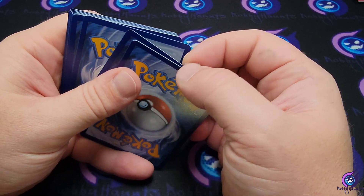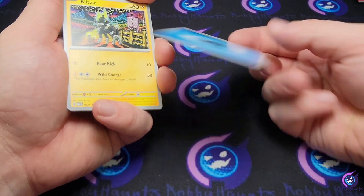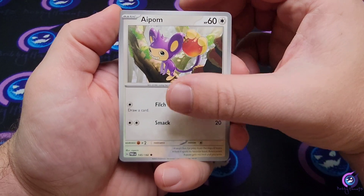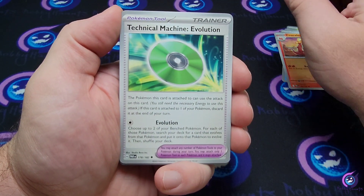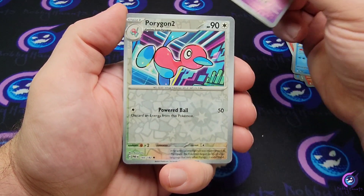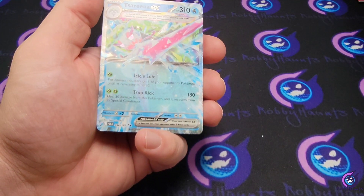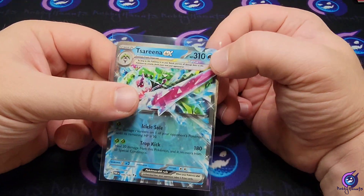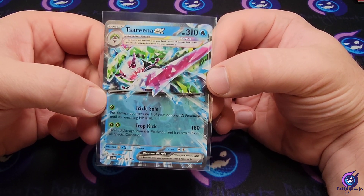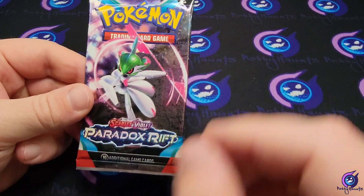What the heck is that? I don't know what that is — I don't know if that was part of a card or what. Energy, Blitzle, Bounsweet, Phobas, Applin, Crock of Lure, Technical Machine Evolution, Vanilluxe, Tinkatink reverse, Porygon2 reverse, and a Tera Serena EX — Terastallized into a Water type. Wouldn't that make it weak to its own type? Oh, it's probably an Ice type — that's cool. Like I said, I haven't seen that card yet — a lot of these cards are still new to me.